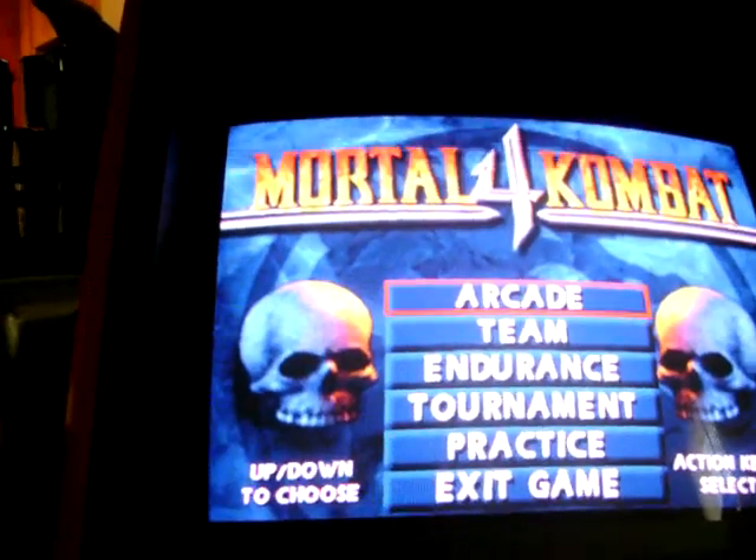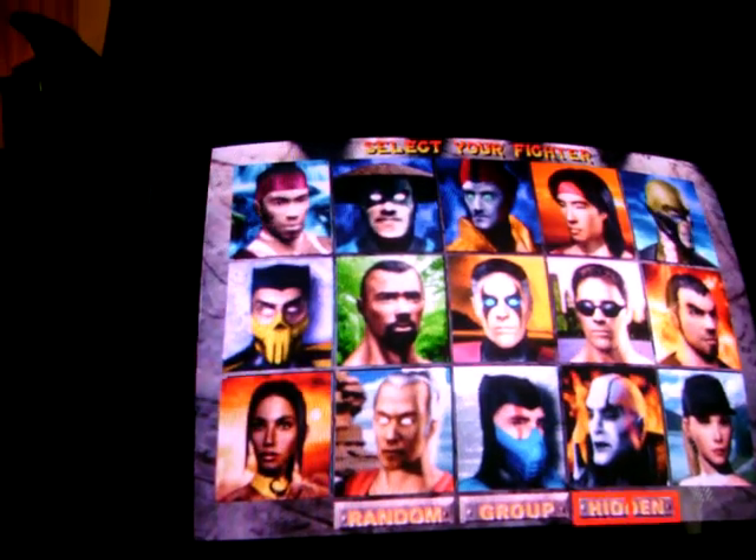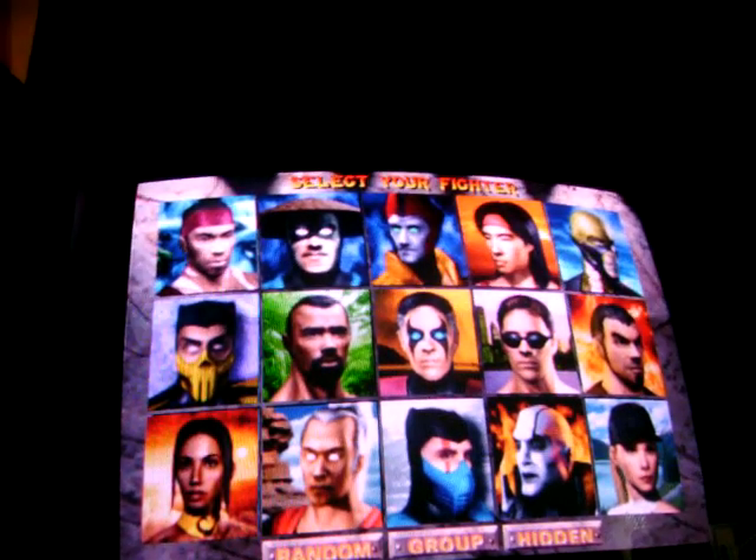And Goro's the same — you pick him with Shinnok. Up three, left one, and then pick with run and block. Then choose your destiny and we should have Goro up there.